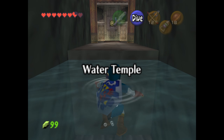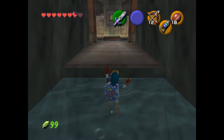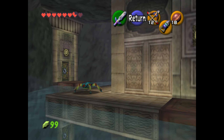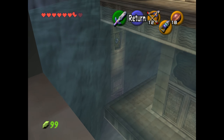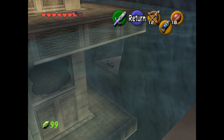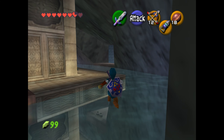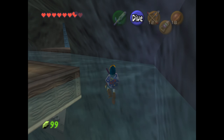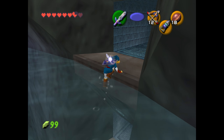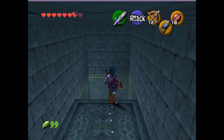Hello everyone, welcome back to the Ocarina of Time dungeon guide. Today we're going to be taking a look at the dreaded Water Temple. This is, in many players' opinions, the hardest temple in Ocarina of Time. I certainly think it's the most confusing. We're going to have control over the water levels here, raising and lowering them over and over, sinking and floating using the Iron Boots, and backtracking a lot as we need to visit certain rooms multiple times as the water level changes.